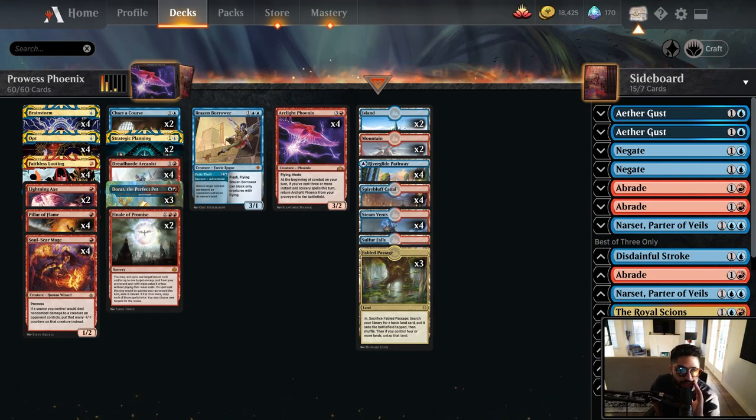Sprite Dragon and Soul Scar Mage are able to do an incredible amount of damage using the spells you would already be casting to set up your Phoenixes, giving you an aggressive approach to this deck. I also decided to play Brazen Borrower because Blue-Red doesn't have answers to everything — like enchantments. A lot of the graveyard hate comes in the form of enchantments like Rest in Peace and Ley Line, and Brazen Borrower just takes care of that.